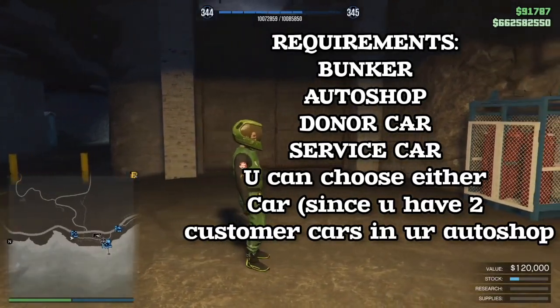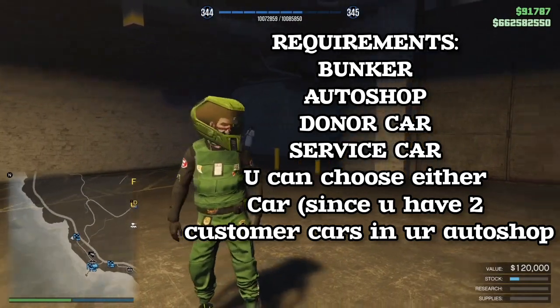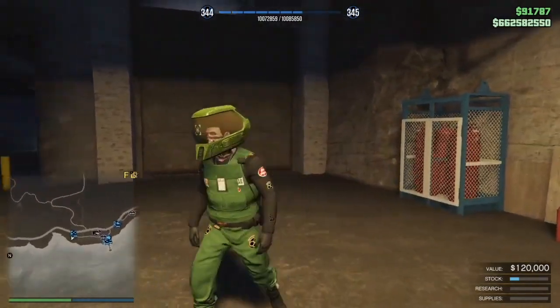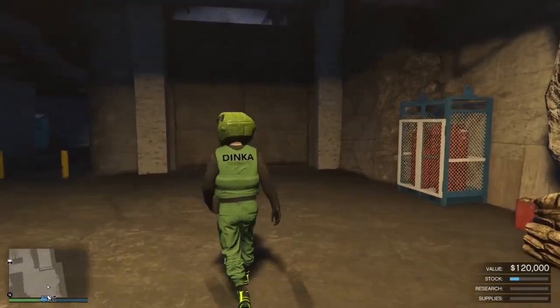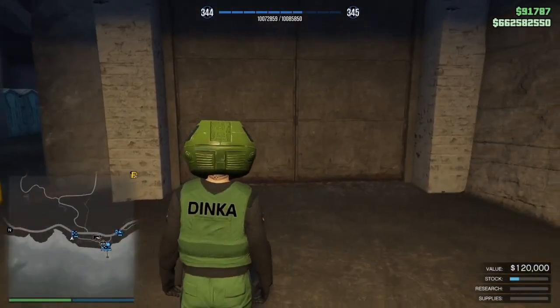So what you guys are gonna need for this glitch is basically a bunker, an auto shop with service cars, you're gonna need Dax unlocked, and you're gonna need the Freak Shop unlocked so that you can request work. I'll be putting on screen the other guys you can call up as well that you're gonna need to do the glitch.